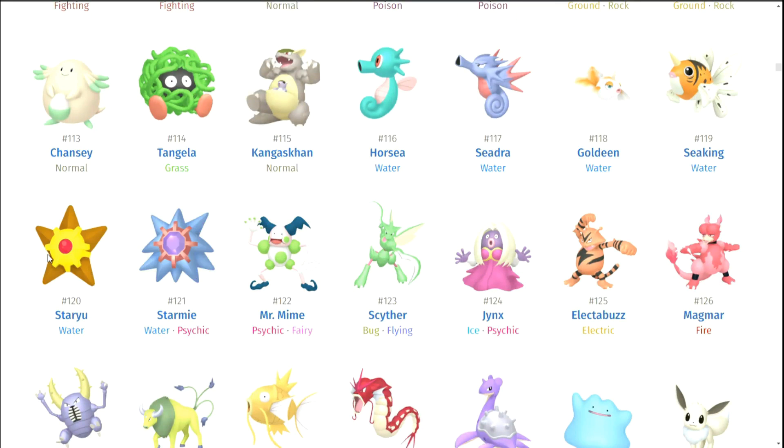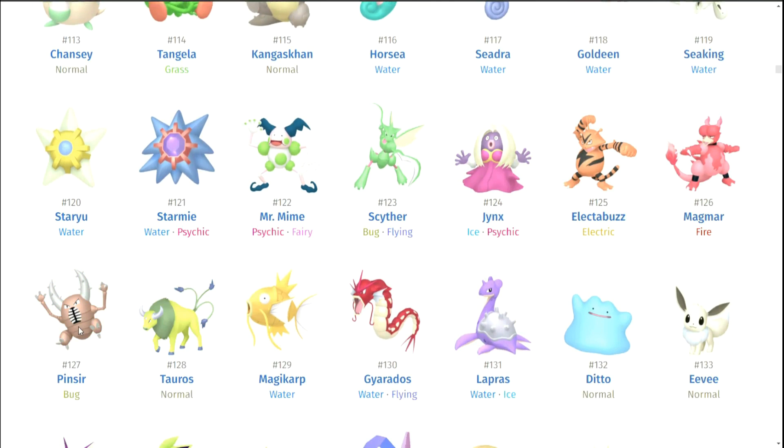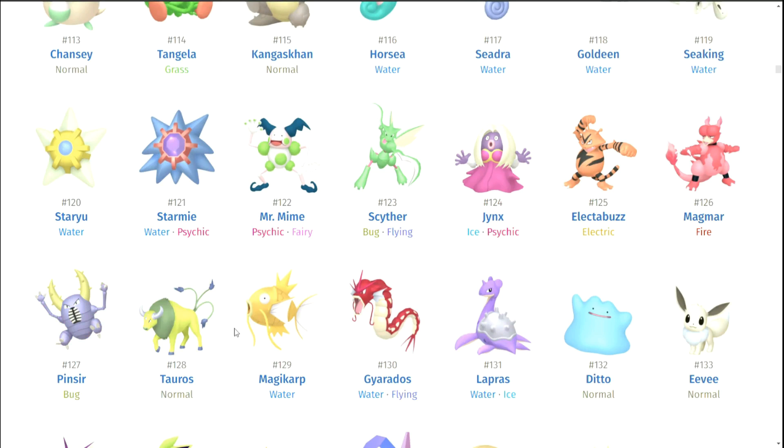Staryu and Starmie — they're okay, but I don't think they're the best. When I hover over Starmie it actually looks kind of bad. Mr. Mime — no. Scyther — looks no different, oh, the pink, okay. Jynx — nope. Electabuzz. Magmar. Pinsir — if I'm just kind of running over them, you can just assume that's a whole bunch of nope.